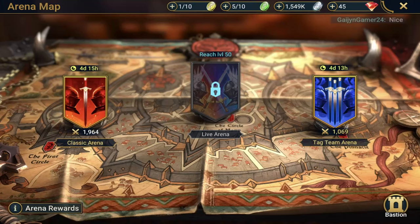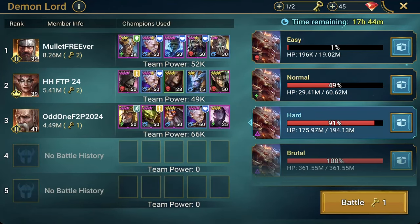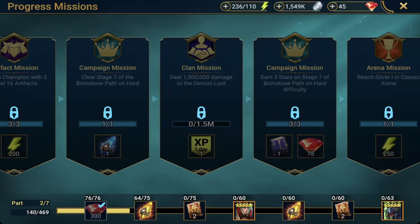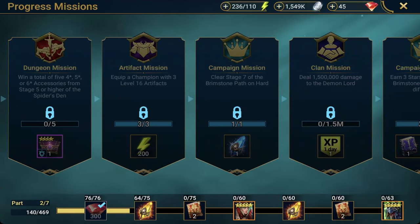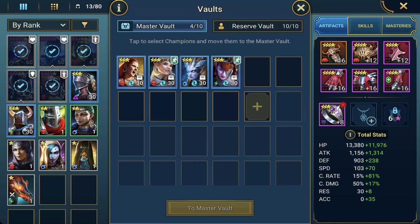Tag arena is doing alright, nothing crazy. For clan boss: I can one-key normal right now. I can one-key easy and hard but I haven't fought yet — and I'm not going to fight right now because I have a mission coming up for 1.5 million damage to the Demon Lord. I can do that easily even on hard, so I want to wait and save my keys so I don't have to wait four or five hours for another key to drop.